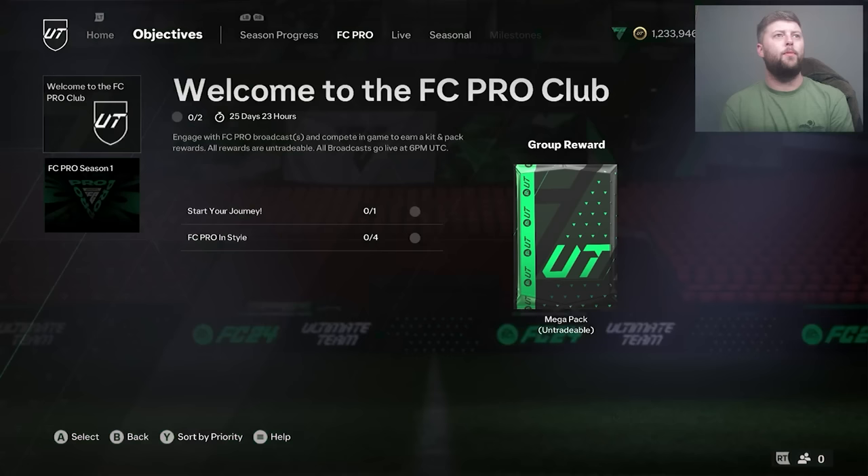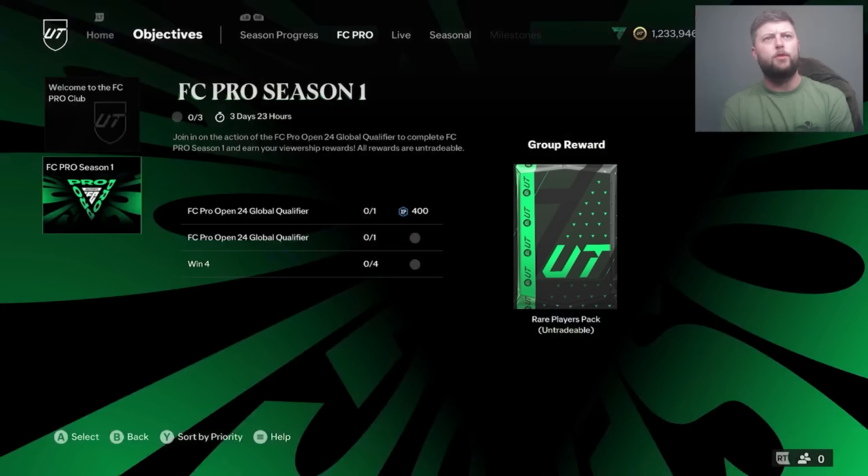We've got to engage with FC Pro's broadcasts and compete in games to earn a kit and pack rewards. All rewards are obviously untradeable, as well as they give us tradable. All broadcasts go live at 6pm UTC. The second one is FC Pro Season 1 - join in on the action with FC Pro Open 24 global qualifiers to complete FC Pro Season 1 and earn your viewership rewards.